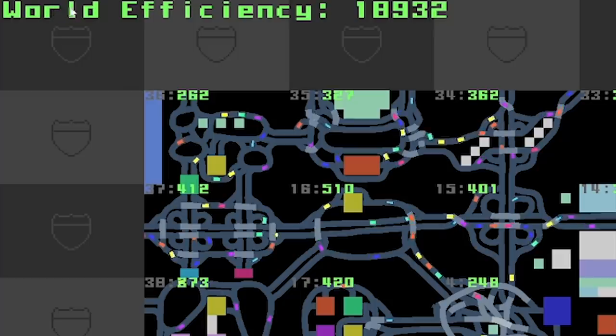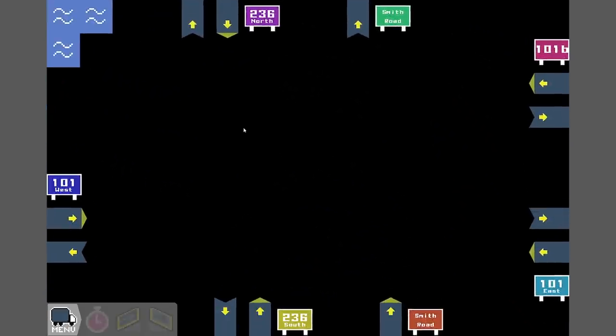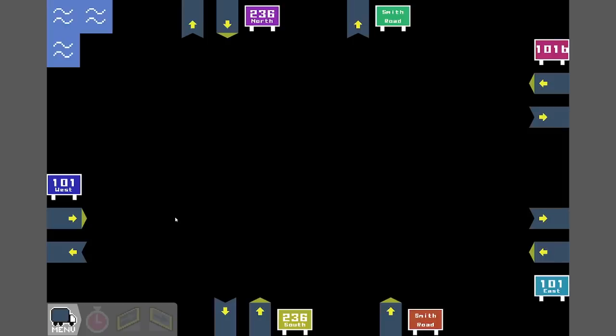At the end we've got this world efficiency and we're gonna be trying to get that number as high as possible. Let's go on to this level. What do we have here? We've got quite a lot of roads - seven different roads.